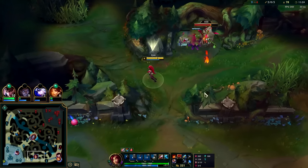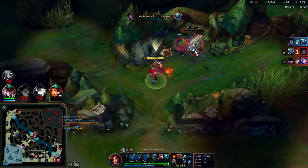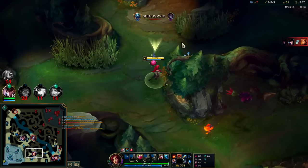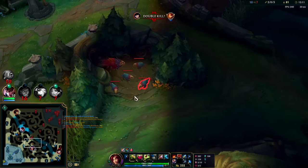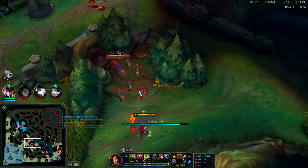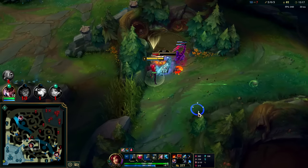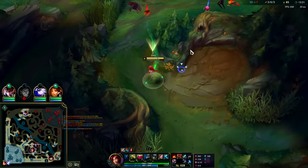I would say Zyra overall right now is the worst version of Brand jungle, because Brand got a huge jungle buff this patch and Zyra's was mainly just a scaling buff - it wasn't necessarily a jungle buff. So if you're looking to play the off-meta mage, it still just seems like Brand is the one. It's pretty easy to pull off.